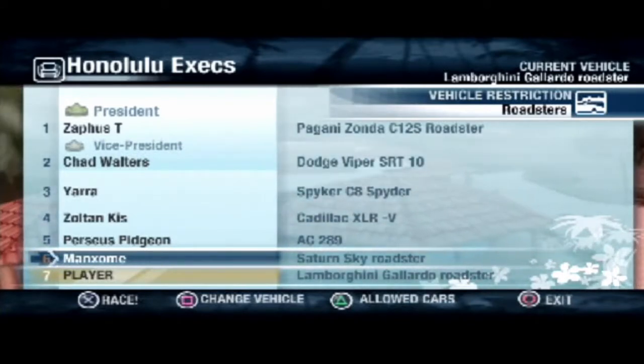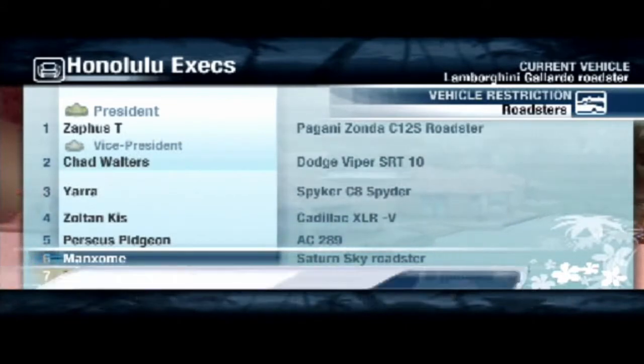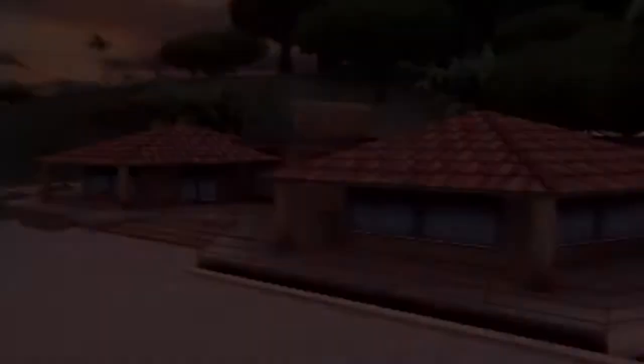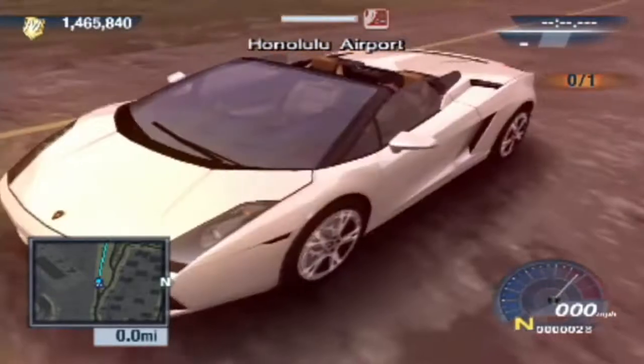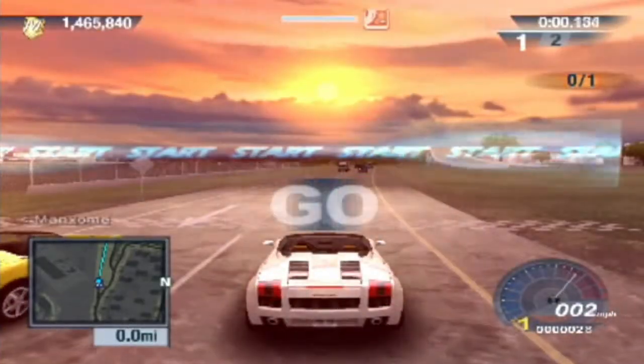These are for Roadster cars. We've got things from the Saturn Sky to the Pagani Zonda, so pretty cool. Looking forward to driving against these. Let's go first of all with the Saturn Sky Roadster. Right, here we go. Let's go. Saturn, and we're off.